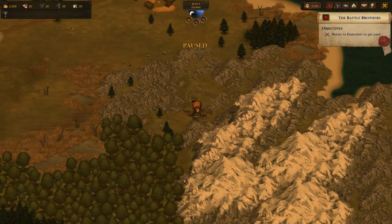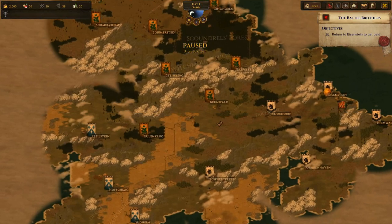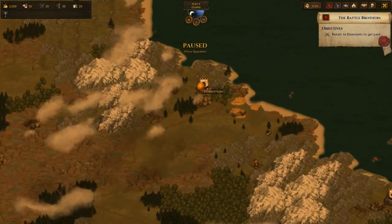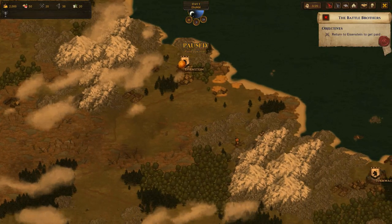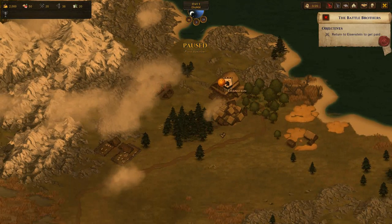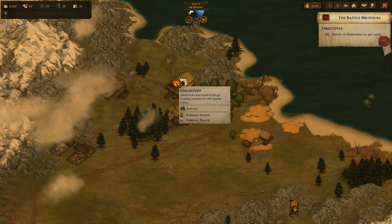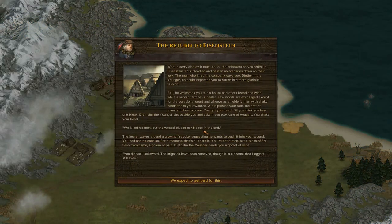So the map is always different - every game you play the map is always different. Apparently Eisenstein is the first place closest to me. There's a quest objective here: return to Eisenstein, get paid. So you return and you get paid 400 - I'm pretty sure. We're gonna have an argument with the guy here about whether we get paid and then he'll decide to pay us.